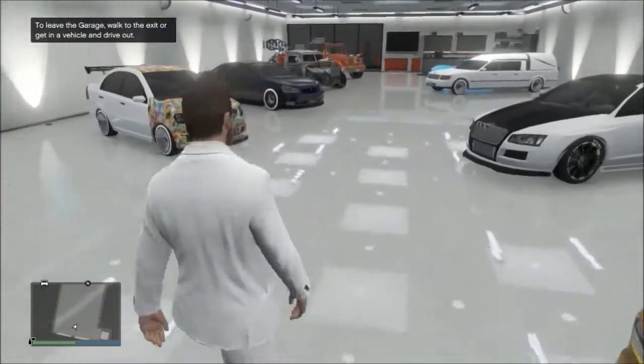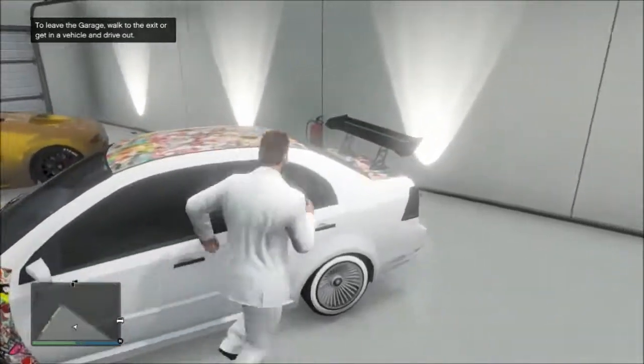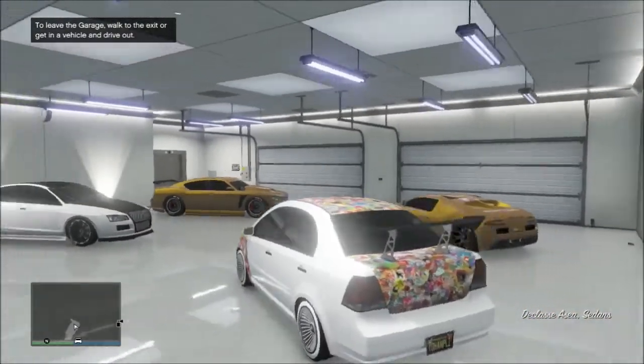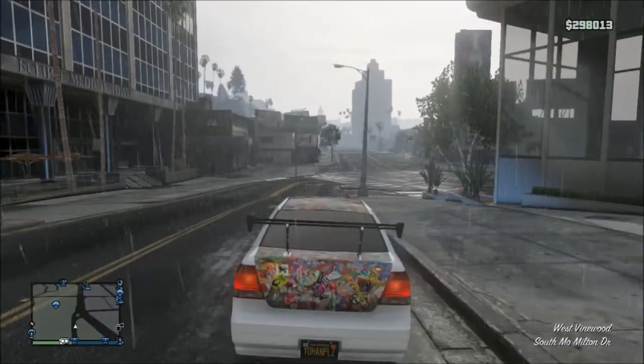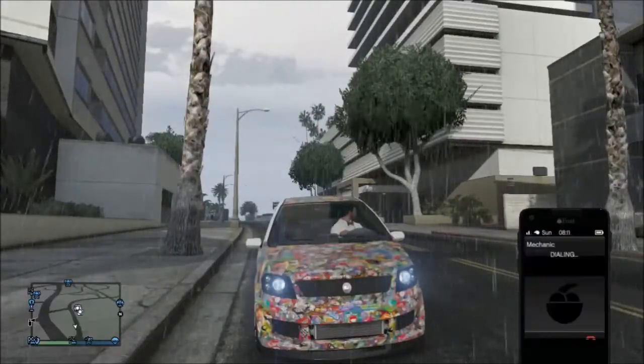...take out any car you want to get duplicated. You can share this with your friends and it'll say it's yours. In this tutorial I'm going to be using the Asia, also known as the sticker bomb car. You won't actually drive out of the garage because the tank is in the way, but you'll just park that down the street.